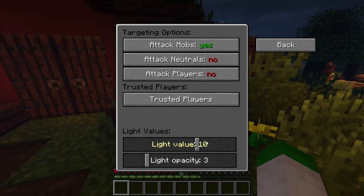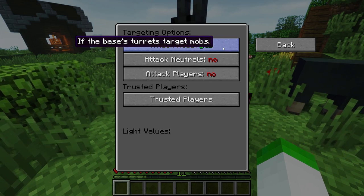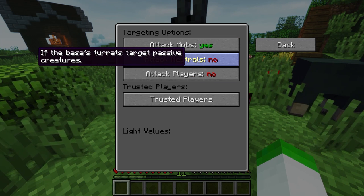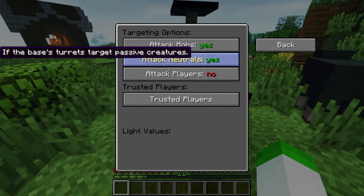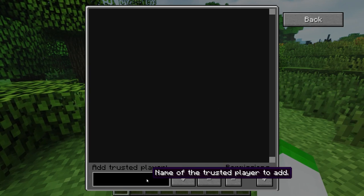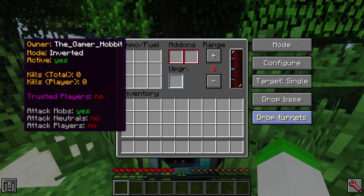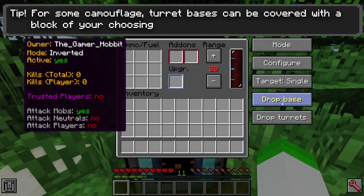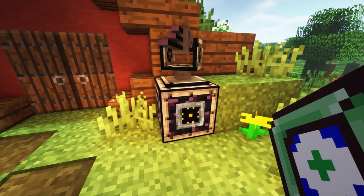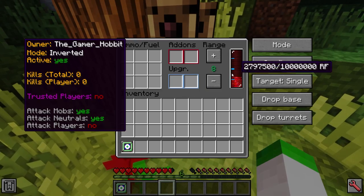Turrets also have a few handy settings that can assist the player in protecting their base. For starters, turrets can be toggled to attack or not attack cross-armed mobs, passive mobs and other players. If using on a PvP server, players can access the trusted players section to add a list of players the turret should ignore. Turrets can additionally have the option to automatically disassemble the turret and the turret base. To better assess turret configuration, the turret memory card can be used. This copies the settings of a turret and can apply its stored settings onto other turrets, making turret configuration much easier.